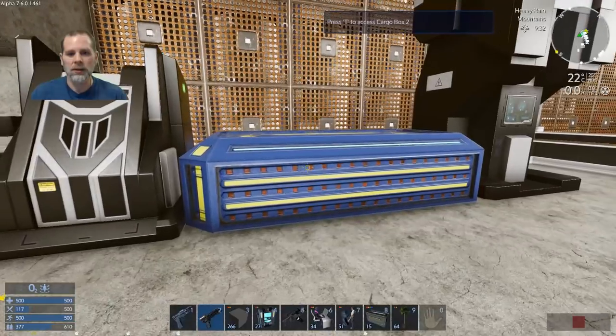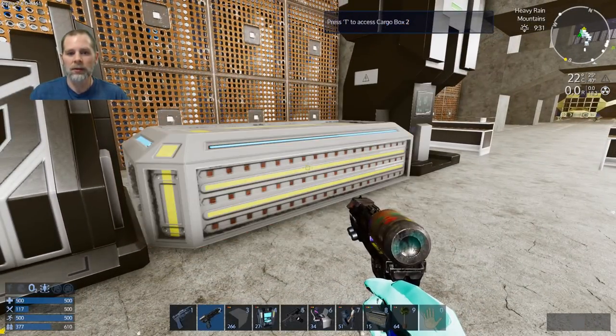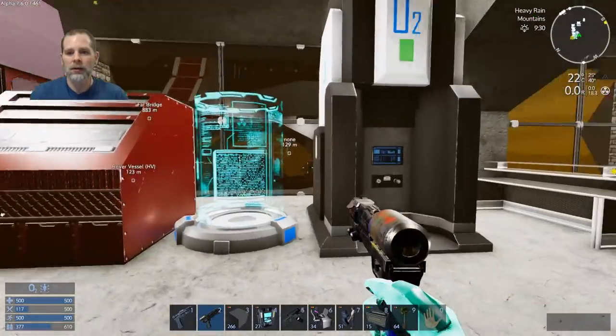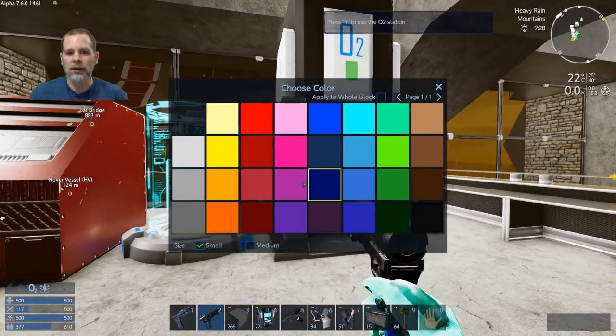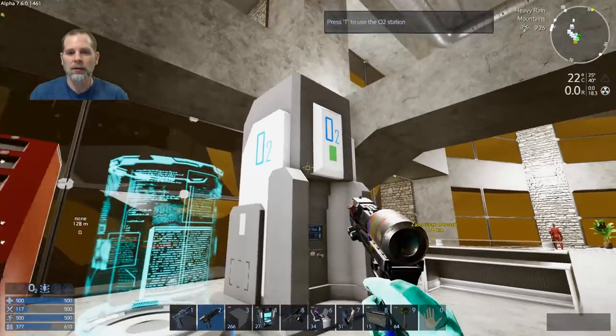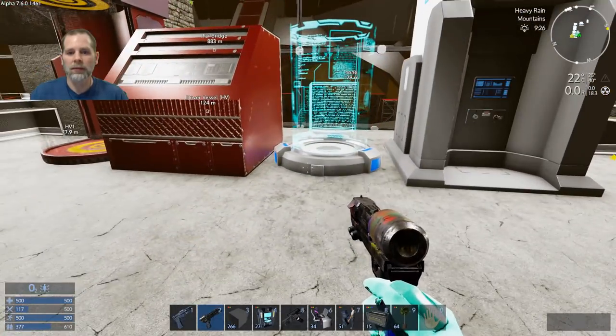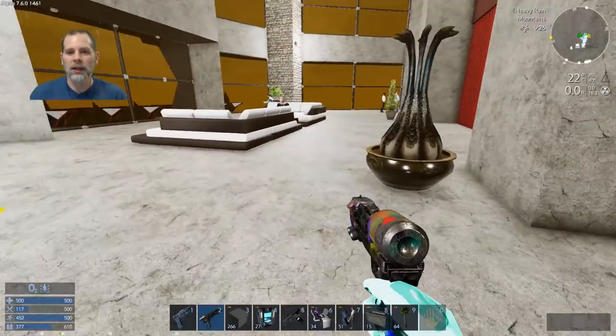We can paint this dark gray - there we go. So we've got our little area here. We need a few more people doing recreational things. We need some more benches - where did my deco thingy go? Did I put it in the box? I know I had a ton of those - did I only have five or six left?